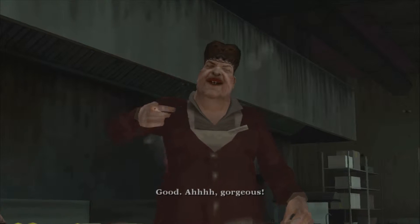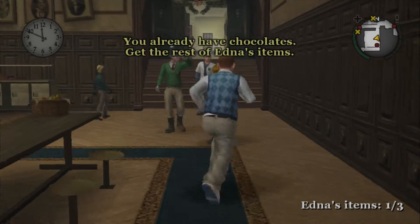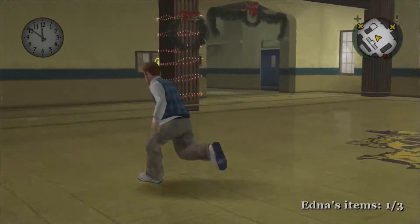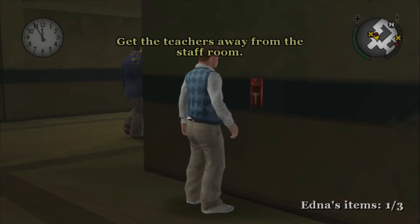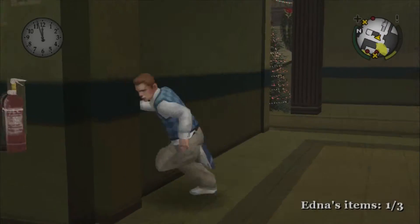So the cook wants to go on a date with the chemistry teacher — seems legit. I've already found one item already? Okay, then. I need to get the teachers away from the staff room. I'll pull the fire alarm. This should do it. They're not chasing me.